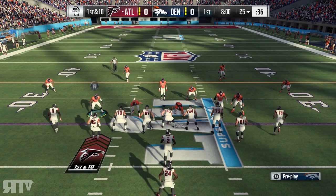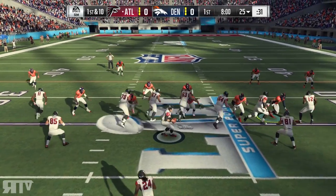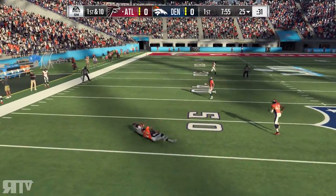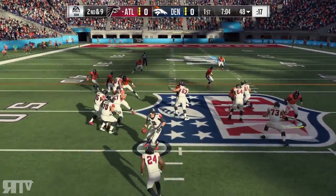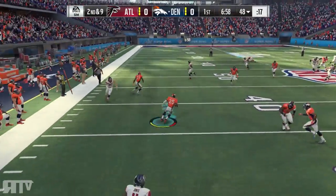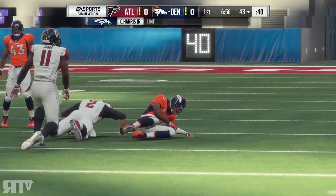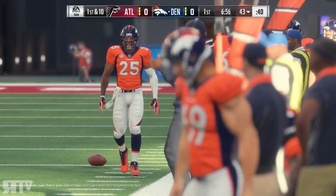First play of the game for the Super Bowl. Let's get to Matt Ryan nice and early. Play action — it's a first down. That's a pick! That's a pick by Chris Harris Jr., and that is the first takeaway of this game by the Broncos.